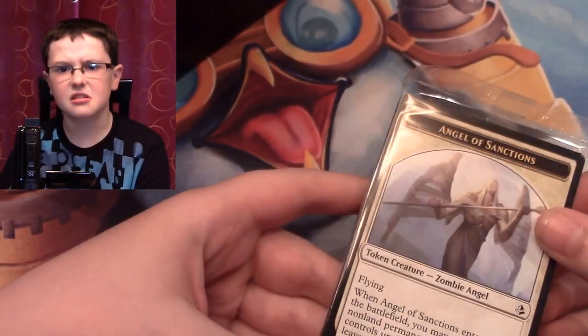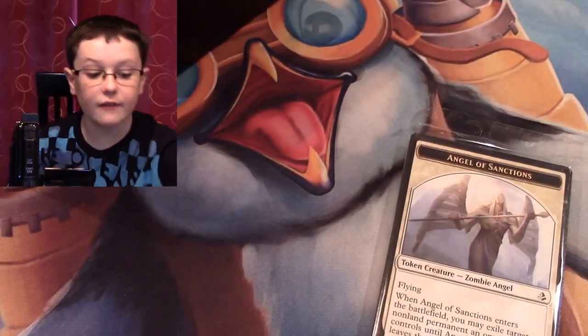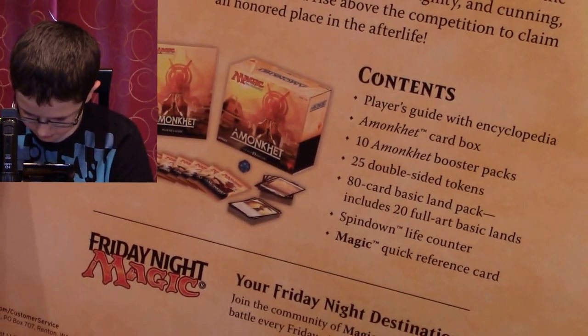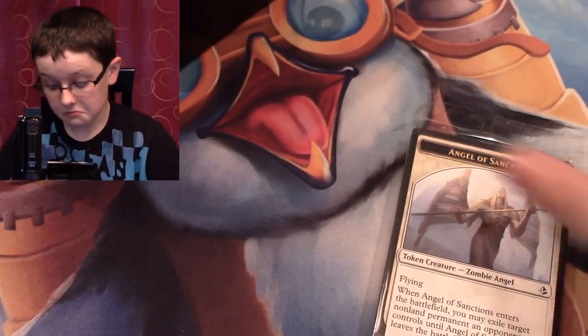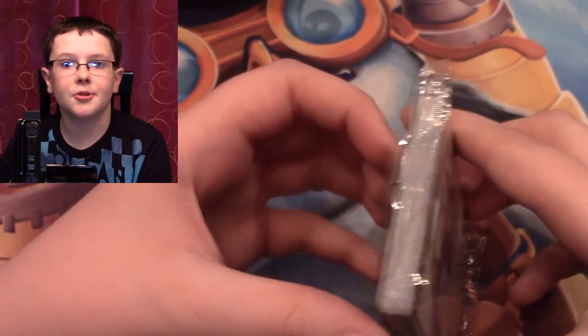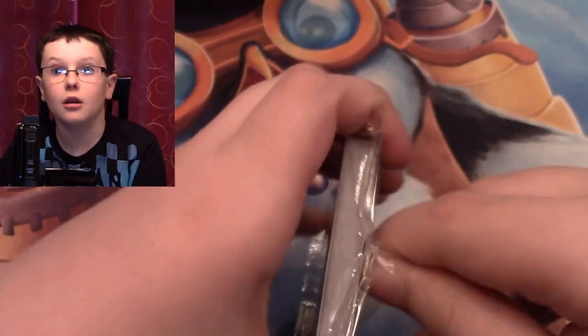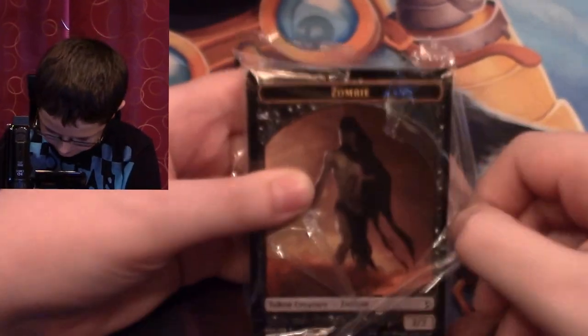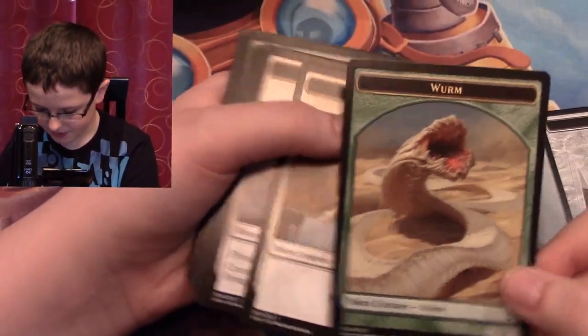What's in this? That is most definitely new — it's double-sided tokens. Let's open this. Oh, because all the embalm cards have their own token — literally every single one. It's ridiculous. So I have a zombie, getting an embalm token, another zombie — I'm just going to show all of them.